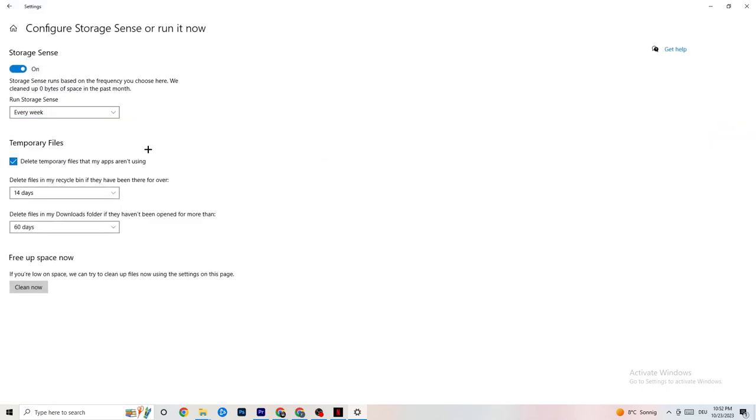Then go to Storage and click on the highlighted text that says 'Configure Storage Sense, run it now'. Copy these settings: run Storage Sense every week, turn it on, delete temporary files that apps aren't using after 14 days, and recycle bin files after 60 days. Click 'Clean now' to delete every temporary file that your apps aren't using, freeing up storage space.